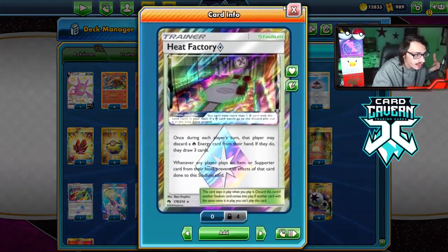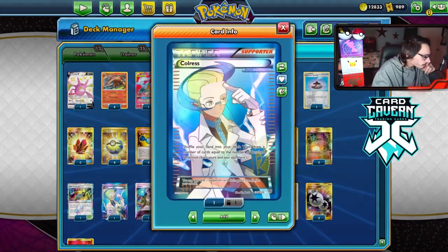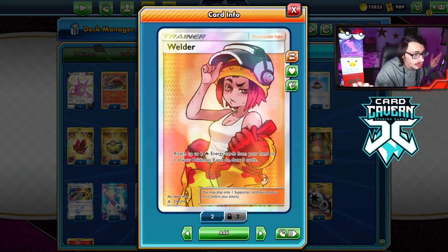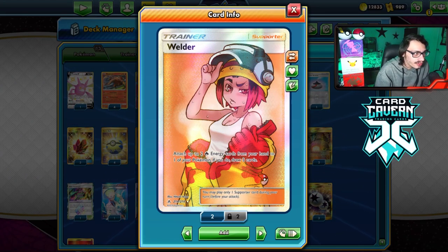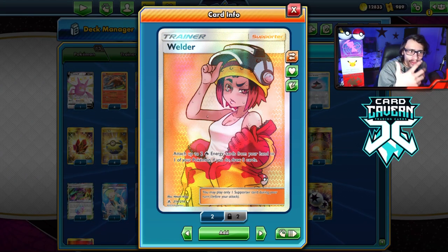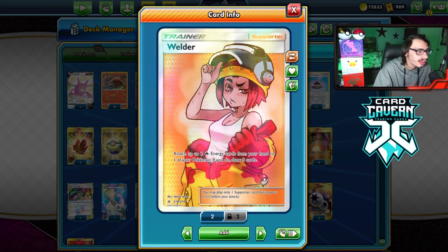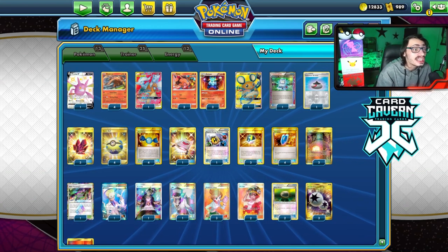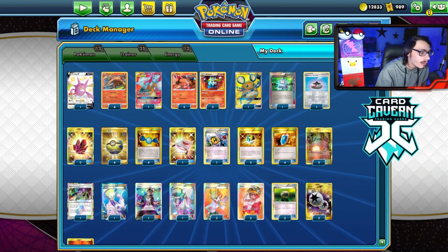Other stuff in the deck: Giant Hearth and Heat Factory are really good cards. Heat Factory helps when you're trying to dig for Rare Candy Emboar. I've got Crobat for draw and a couple of Welders — you can still use Welder in here for an early Double Blaze or to accelerate energy and draw extra cards when you already have an Emboar Rare Candy combo in hand.